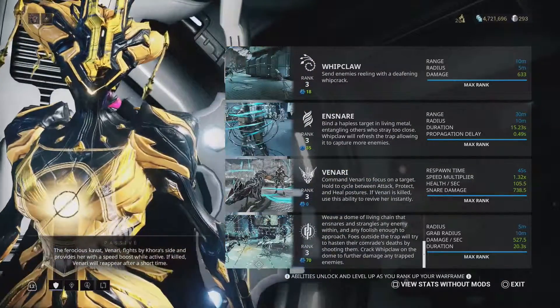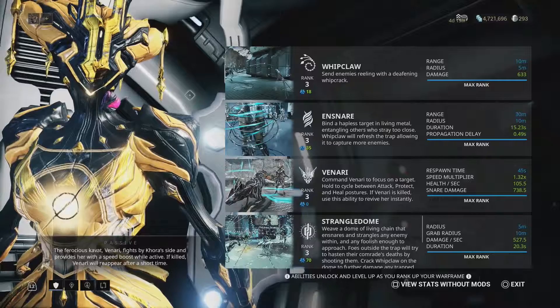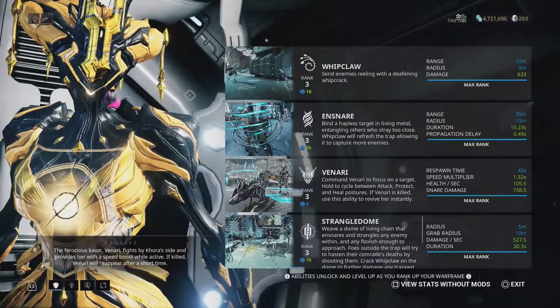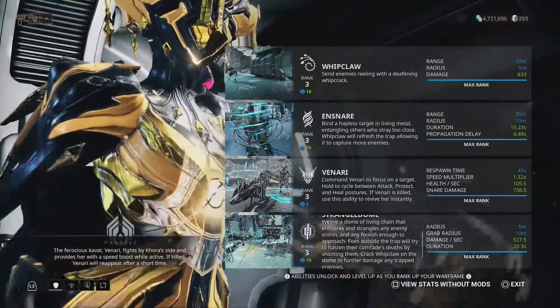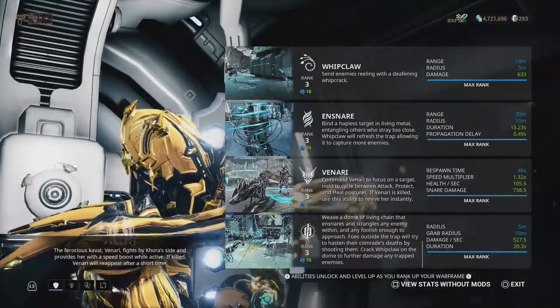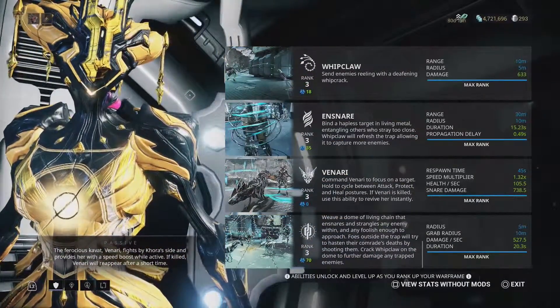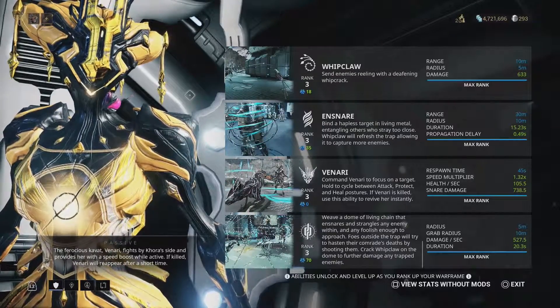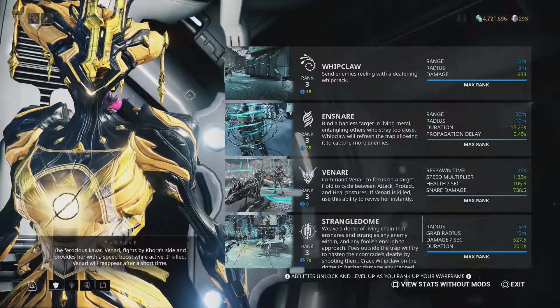The third ability is actually being able to command Venari. You can have it in an attack stance, a healing stance, or a defensive stance. In the healing stance you can actually target with the reticle and Venari will then heal it. You can also have Venari heal itself, where it'll just stand still basically. It costs about 25 energy to switch between each one at default.